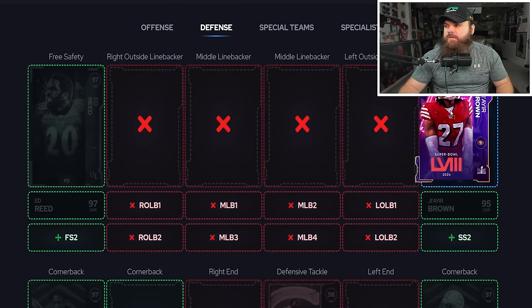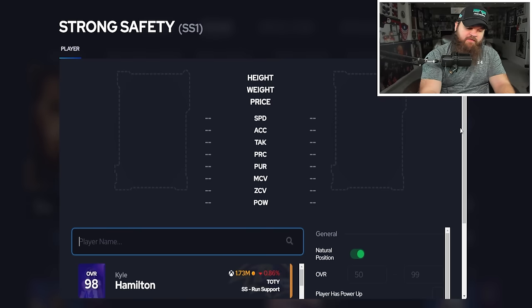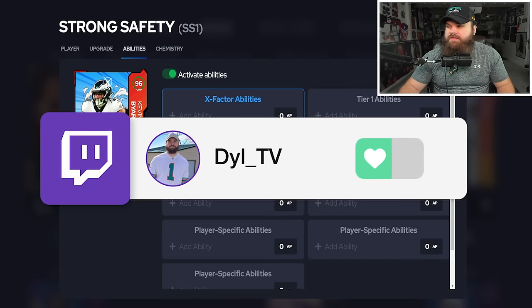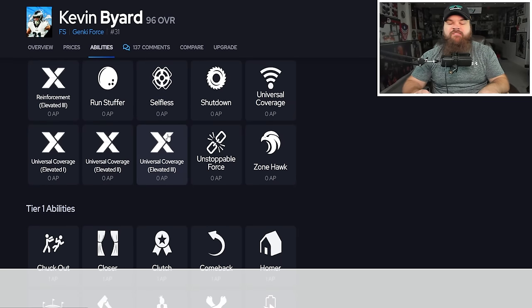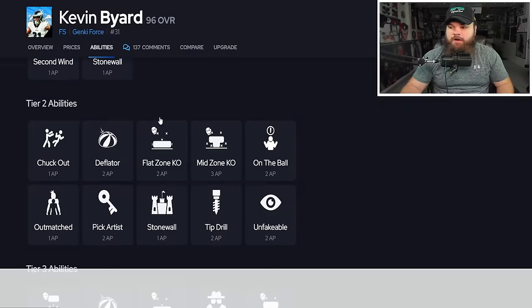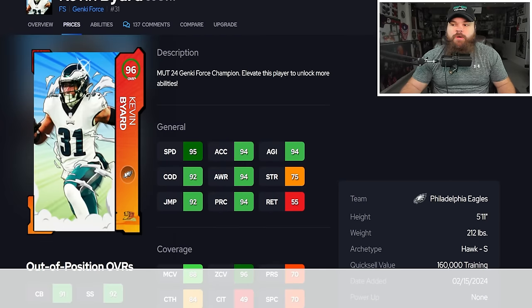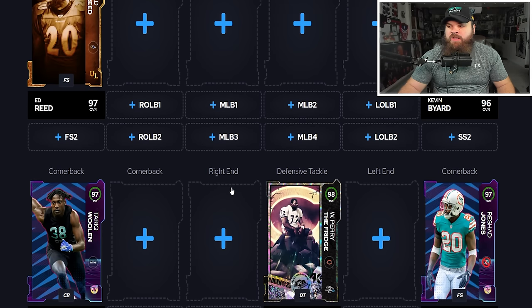I'm valuing KOs over Pick Artist at these positions. At strong safety, you could go Jair Brown with deep zone, KO, Pick Artist, and mid zone for one AP total, but I prefer Kevin Byard. He's 95 speed, and I completely disagree it's not usable. He gets Universal Coverage Elevated Three — around 500K to make — which is reaction time on every KO in zone after three plays, active the entire game. Base abilities: Pick Artist and mid zone for zero AP. That's why I take him over Jair Brown — it's zero AP versus one AP.